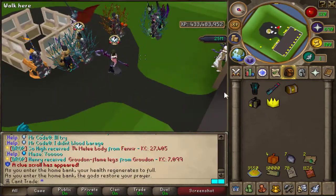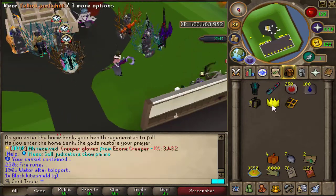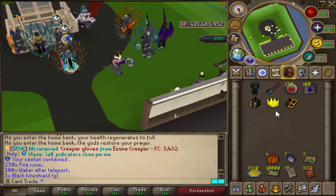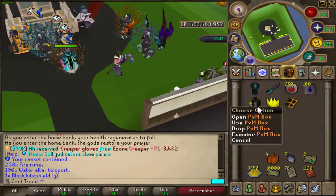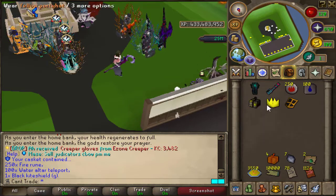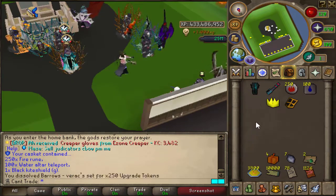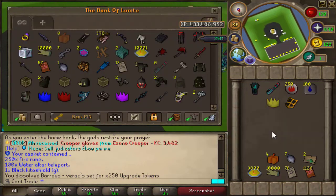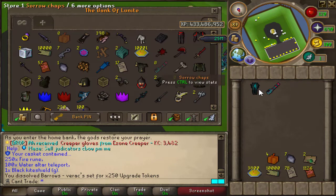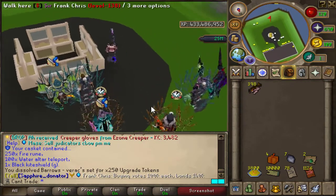While training we got a cat clue scroll, so let's open it and see what we get. It looks like actual junk — not sure what any of it is. Opened a PVM box as well. I believe we can dissolve barrow sets and other gear for upgrade tokens. Not sure if clue scrolls are worth doing or not, but that's that. Going back to finish the training area.